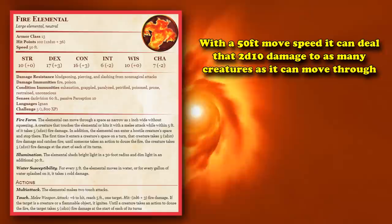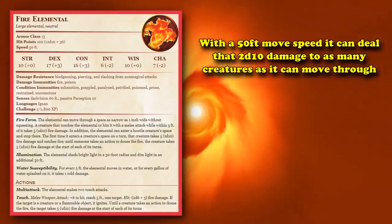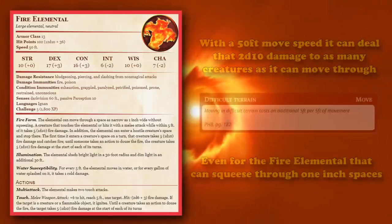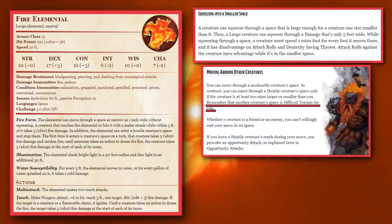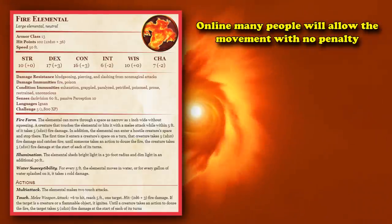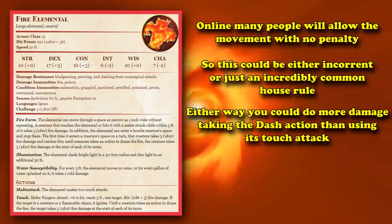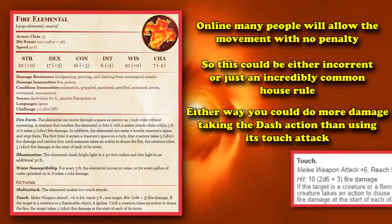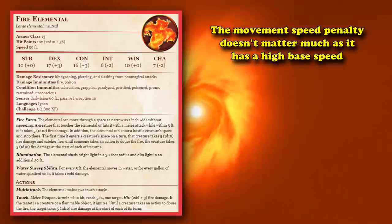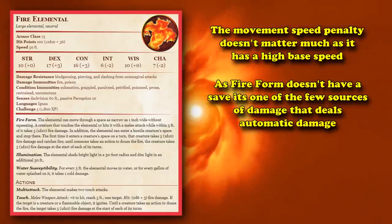With the Fire Elemental's 50 feet of movement speed, you can deal this automatic 2d10 fire damage to as many targets as you're able to move through during your turn. Although remember, moving through other creature squares counts as difficult terrain even for the Fire Elemental, who can squeeze through spaces as small as 1 inch, as technically squeezing and moving through creatures are two separate rules. I found a lot of people online who allow the movement without any kind of penalty, so it could be a very common house rule. You could potentially do more damage by just using your action to perform the Dash action than actually attacking with its touch action, which doesn't hit very hard anyway, so the movement penalty isn't that big of a deal because of its high speed. Especially since Fire Form doesn't require any kind of saving throw or attack roll — it's one of the few forms that automatically does damage in the game.